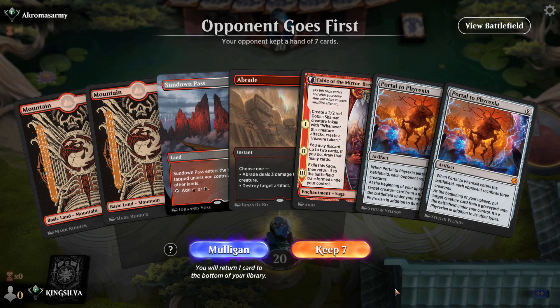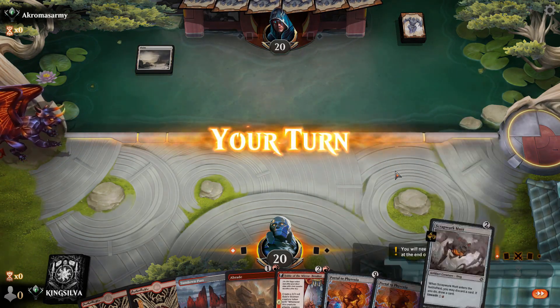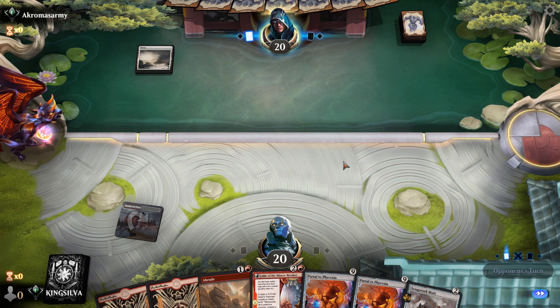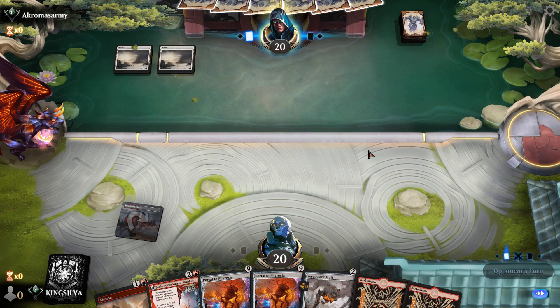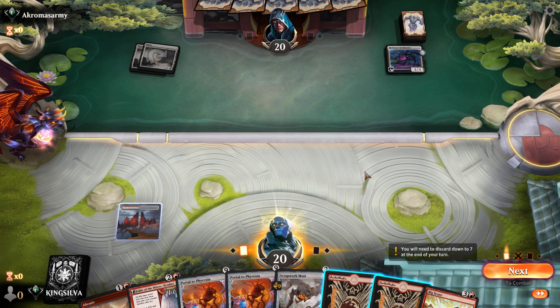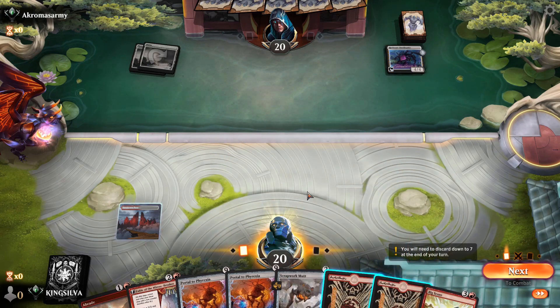Welcome back for Game 3 — let's see if we can bounce back. Opening hand is great: can't complain about a turn-two Abrade into a turn-three Fable. Toss on a Scrapwork Mutt too. When is the next Arena Open? I always forget it exists until the day of the tournament. I'm sure it'll be some format like Alchemy though, but we'll see.